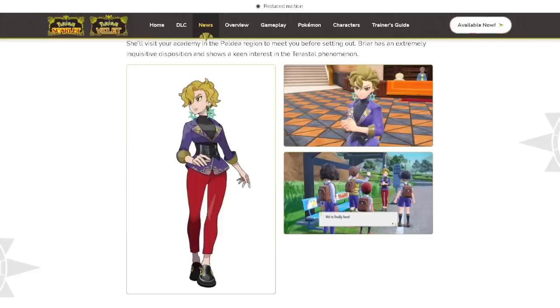The earrings you see on Briar are very similar to something revealed later in the trailers — specifically in the Pokémon World Championships closing ceremony trailer, which we'll get to shortly. Briar is one of the new characters introduced to us and will be leading the school trips from Paldea into Kitakami and then to the Blueberry Academy.